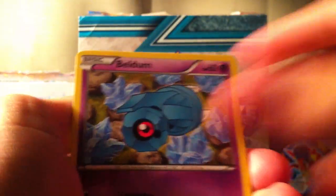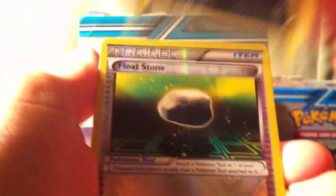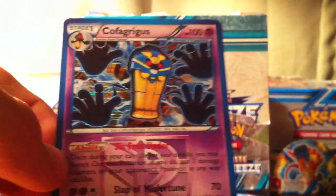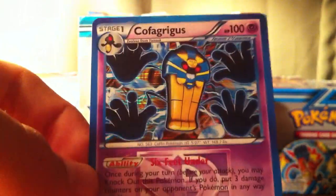There's Menkey, Yaw Mask, Vullaby, Chinchou, Pawniard, Vaporeon, Vanillish, Zoroark, a Reverse Floatstone, and a Cofagrigus holo. I think we have three of these now. But we got some good trainers in these packs and a holo in both of them.